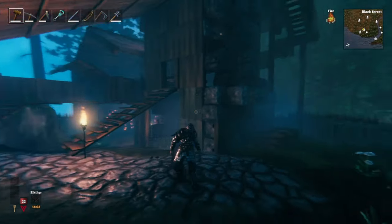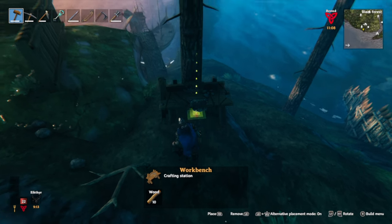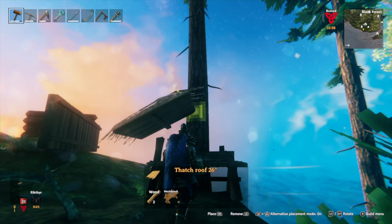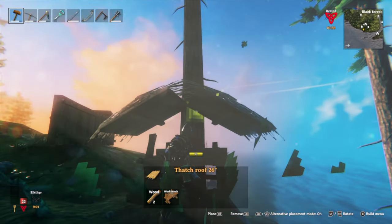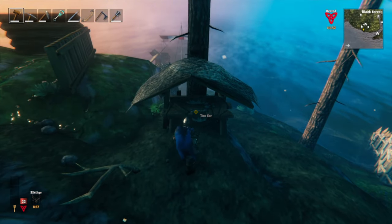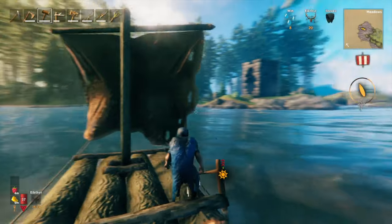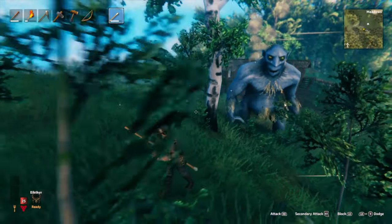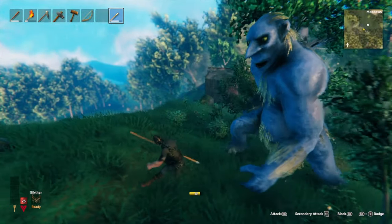Workbenches also require a roof to activate and to repair or craft with them. If you place one near a tree and just put two pieces over it, you've got an easy and efficient way of dealing with two problems at once. Make sure to subscribe for more straight-to-the-point gaming guides. I'll upload more Valheim content in the coming weeks, so let me know what you want to see.